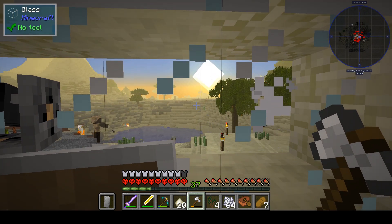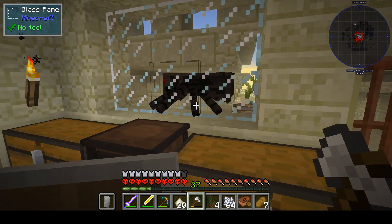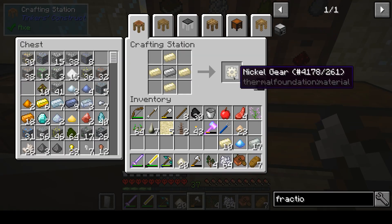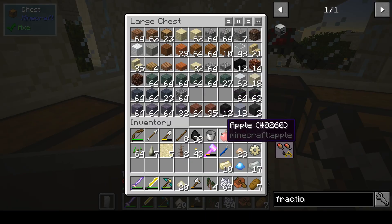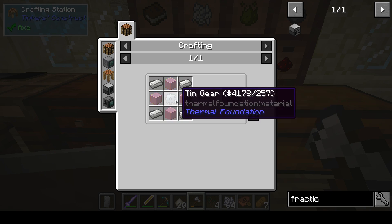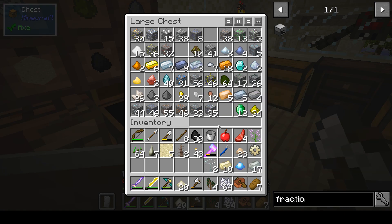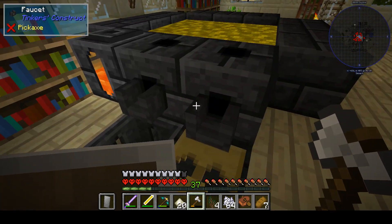Oh, it's daytime. I will have to get rid of this guy. Let's see, that's just glass - we have that. We need more glass. I'm out of iron. I think this one is good enough.